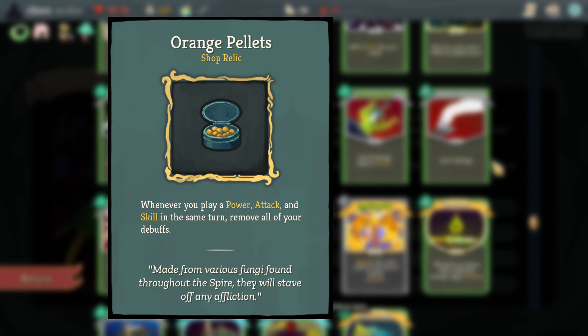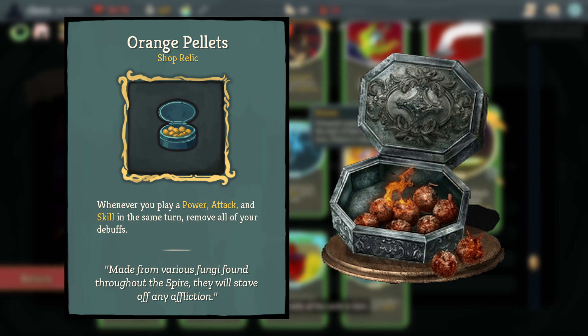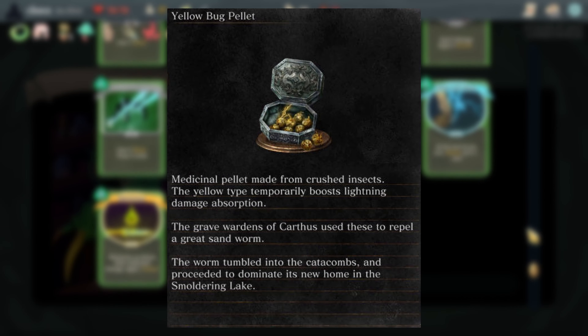Orange Pellets is a reference to the consumable pellet items from Dark Souls 3. In that game they're used to boost your resistances towards different forms of damage.